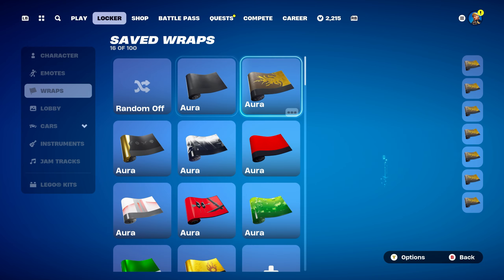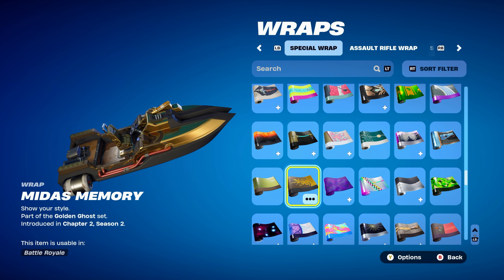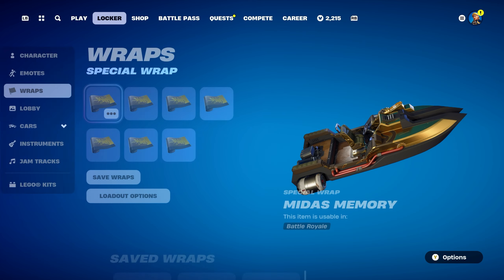The second weapon wrap is Midas Memory, part of the Golden Ghost set, introduced in Chapter 2, Season 2's Battle Pass — it's Midas's weapon wrap from that season, and it's the black and gold themed one.